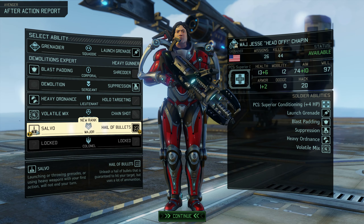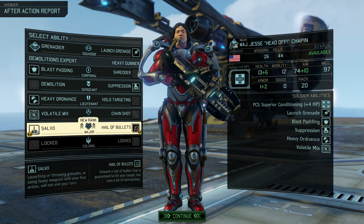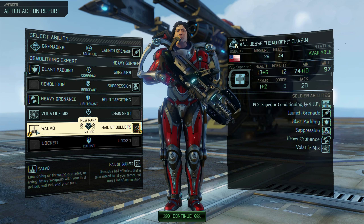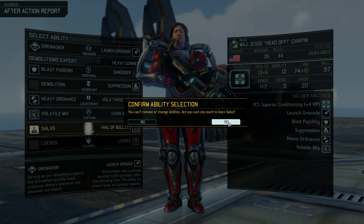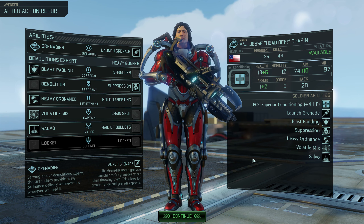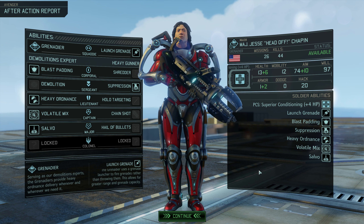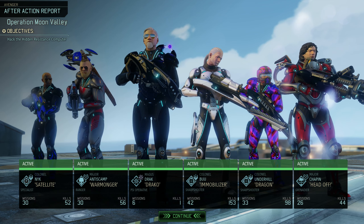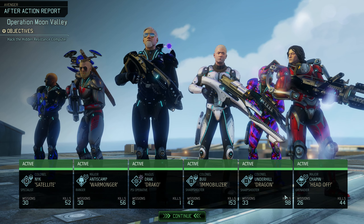Jesse can now learn Salvo, which does not cost an action — so throwing a grenade or using a heavy weapon with your first action will not end your turn. That means we can grenade twice or grenade and then do all our other stuff. This is great! Morale is sure to be high after an operation like that. 44 kills — Seribu has 153, Thane is nearing 100. Draco still has only one kill — he's just a support guy.